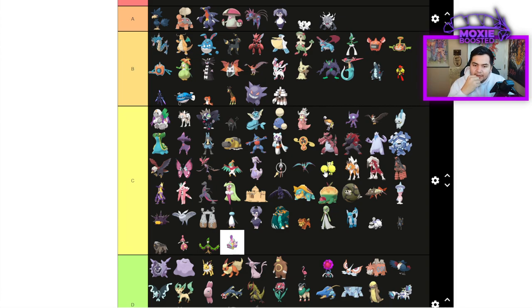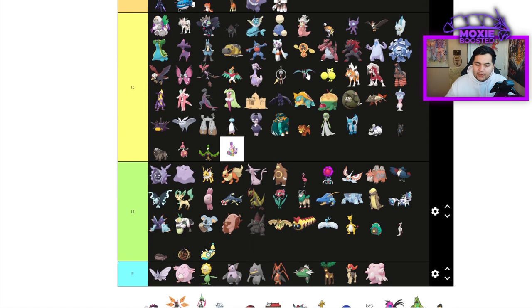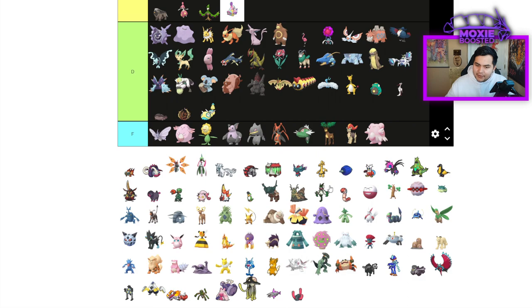Garganacl's ability Purifying Salt not only makes it resist Ghost moves, which is decent in this format, but also makes it completely immune to status — sleep, burn, poison, all that. Like, it is very difficult to deal with. Gallade hard counters it, funny enough.